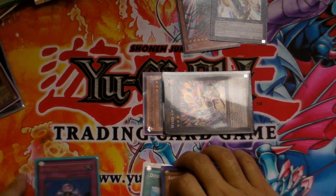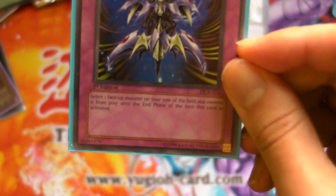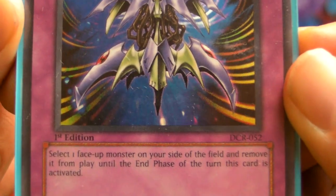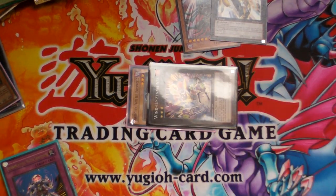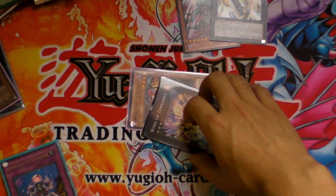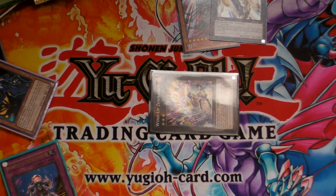If an XYZ card gets banished and returned to the field — for example, by Interdimensional Matter Transporter, which removes one face-up monster from play until the end phase — if you banish Zenmaines and it comes back, you would lose all the material from it. Destiny Hero Doom Lord and Galaxy-Eyes Photon Dragon are other examples. Banishing and returning really hurts XYZs because they lose their material. However, if the XYZ monster is face-down, it will still keep its material.